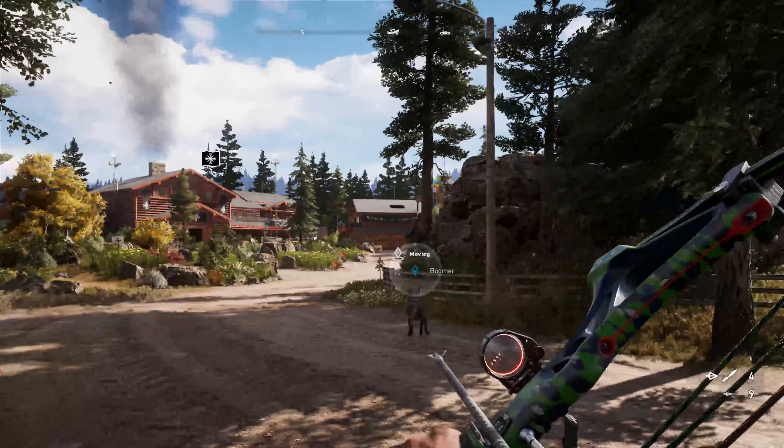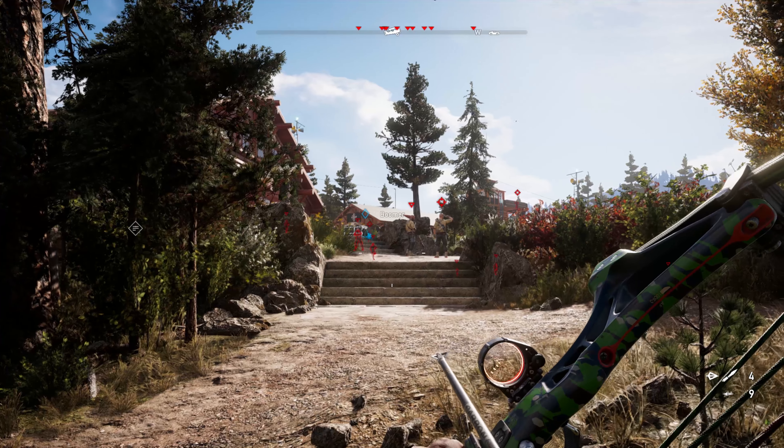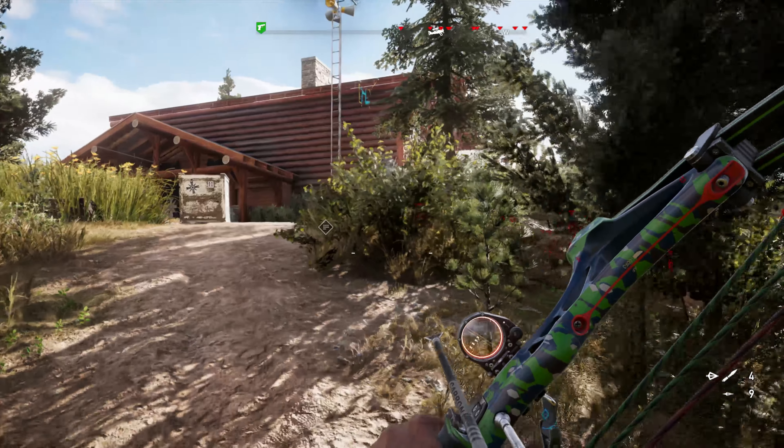Over on our sneaky playthrough, we're going to send Boomer in to scout and mark our targets. While he's doing that, we'll hang back and move around to the side of the lodge to get into position.